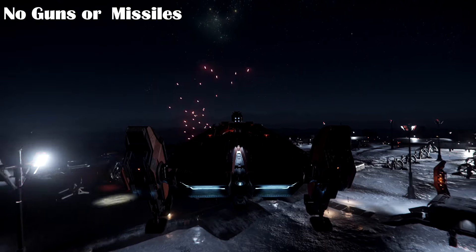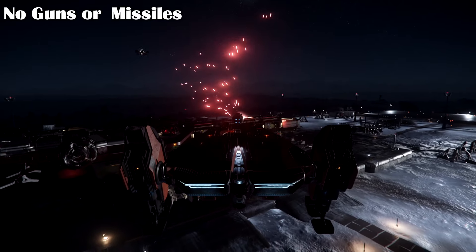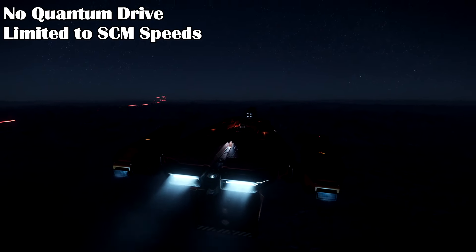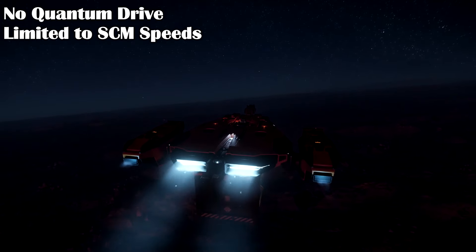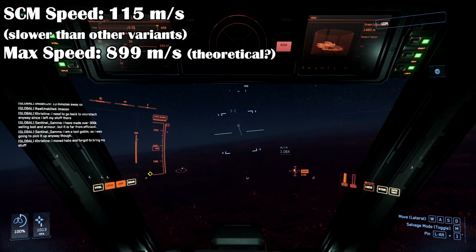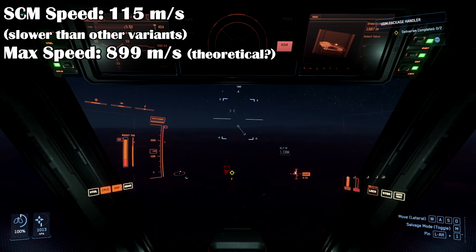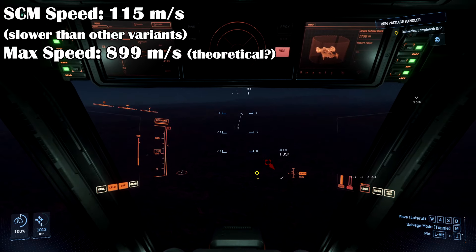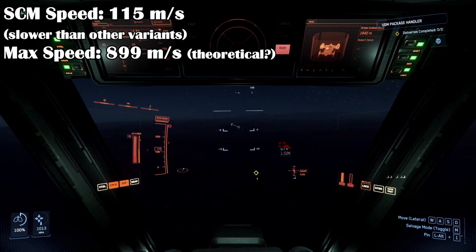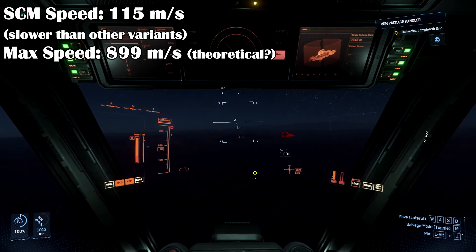There are no weapons on the MPUV series, so you can't defend yourself or attack anyone with these ships. The MPUV series also do not have quantum drives, so they are limited to SCM speed. The MPUV 1T has an SCM speed of 115 meters a second, which seems a bit slower than the other MPUV variants, but considering it can carry 16 SCU, that might be more cargo weight than the other variants carry anyway, so it might be okay.